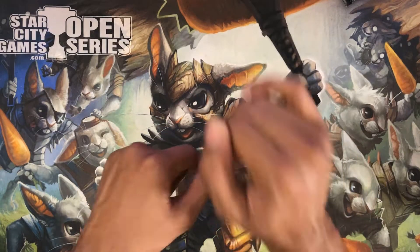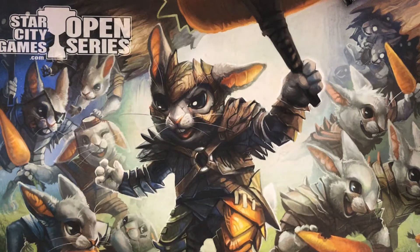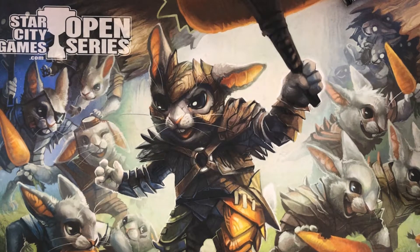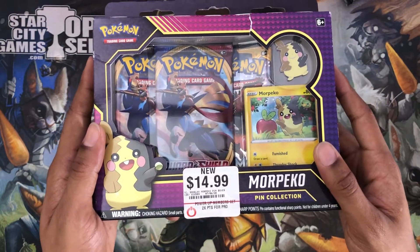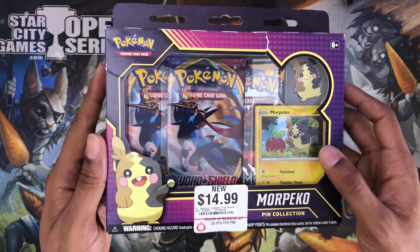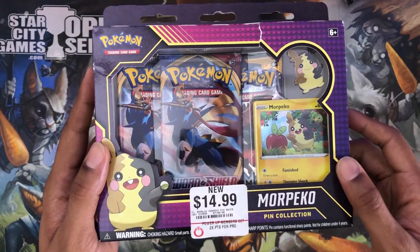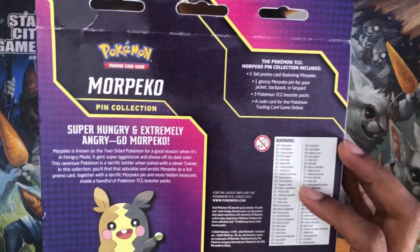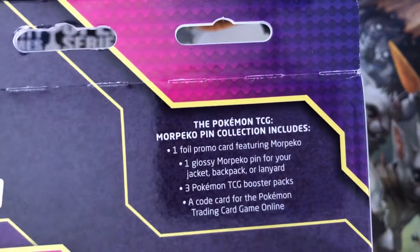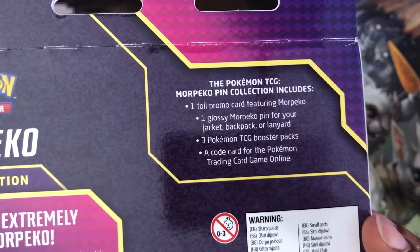The doctor is in, and today it is time for another booster shot. Open up more product — the Morpeko pin collection. Picked this up for $14.99 at — oh yes, that's right — GameStop. This thing comes with, let's take a look right here everyone.